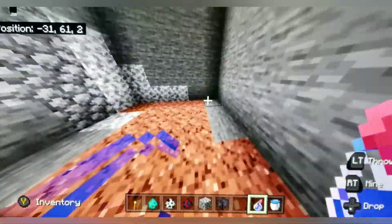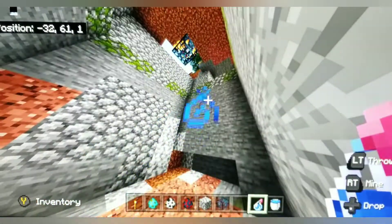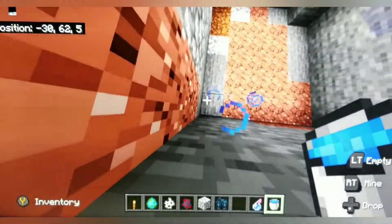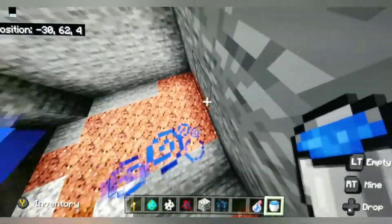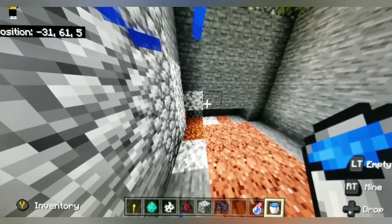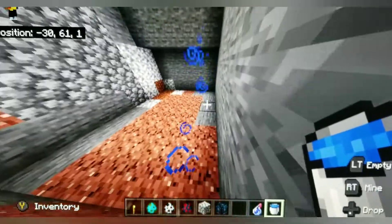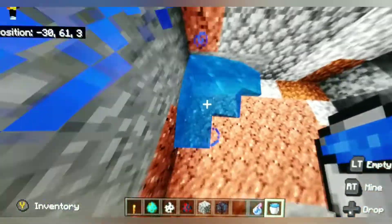Here we are with the big deep hole. Next you're going to break an opening over here. When the monsters spawn, water will flow in that direction and push the monsters into another hole I'm going to make right here — that will let you kill them without being harmed.